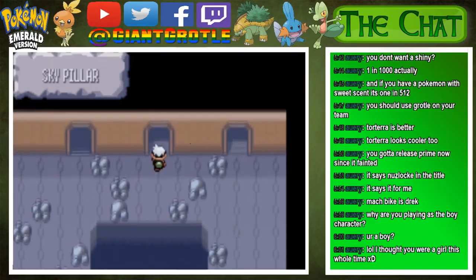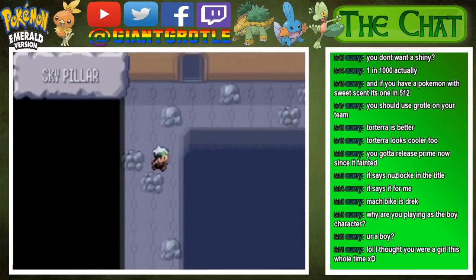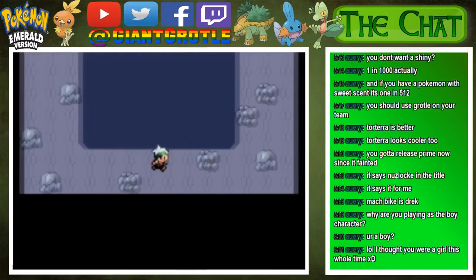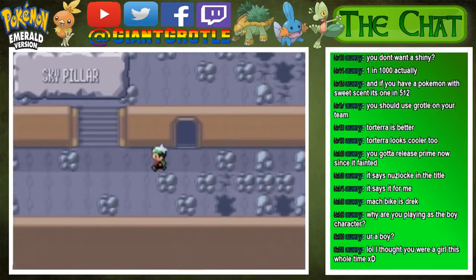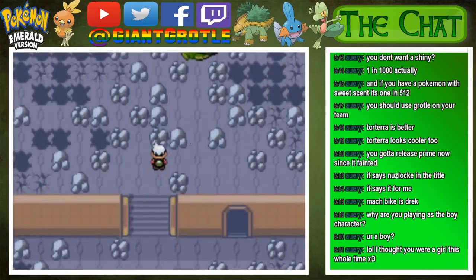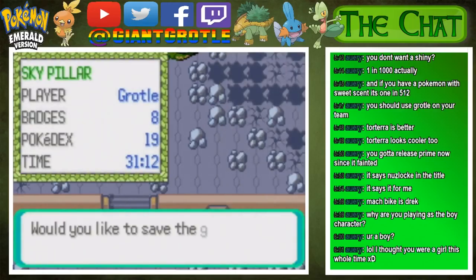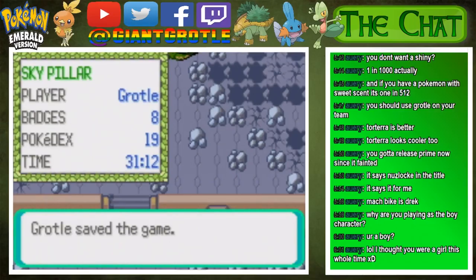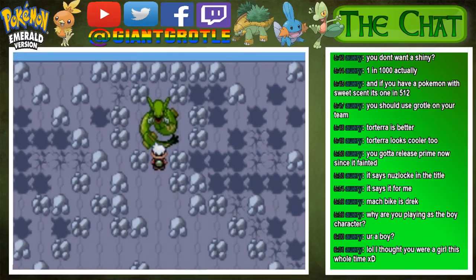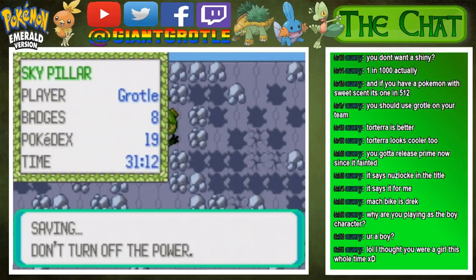Don't fall through those cracks right there. I think this next floor doesn't have cracked tiles, so you can just walk on it normally. I think I'm just going to save right here before we try to catch what's up here. Here's the fun part — we're going to try to catch it. Here we go!